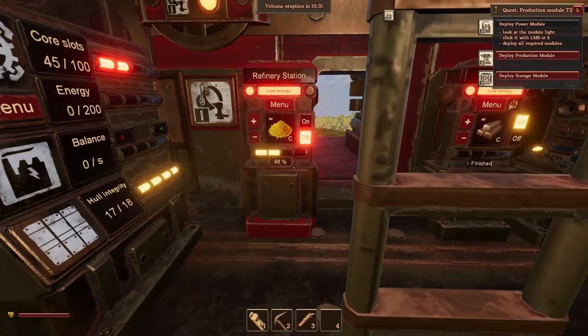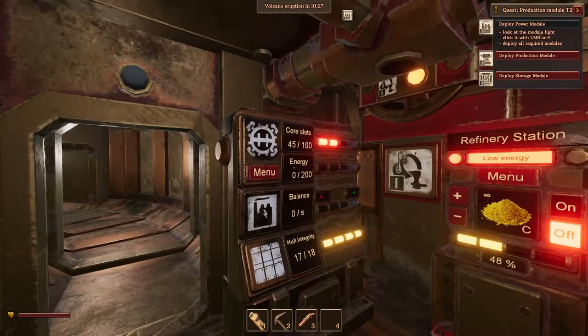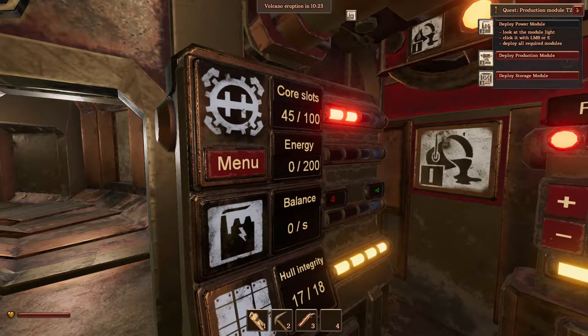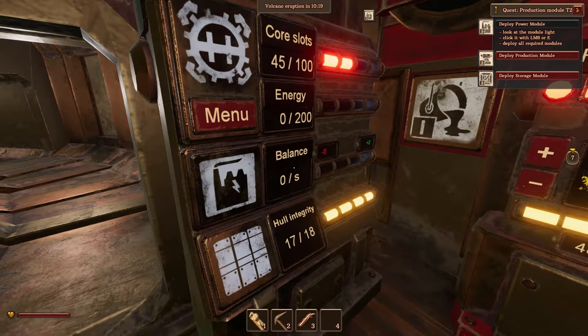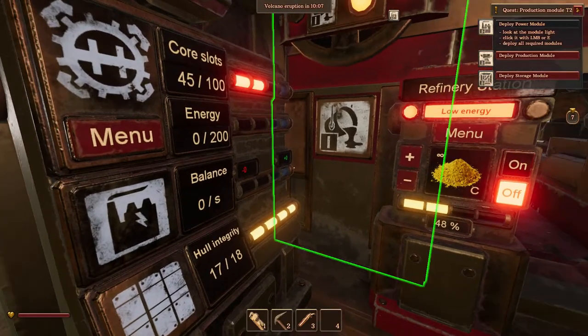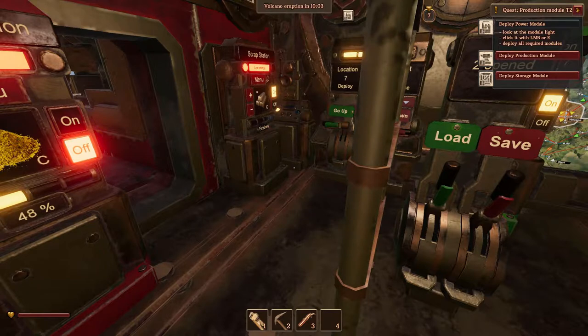I'm going to give you an example of when it can be very handy. If you look at my drill chip status over here, you can see I have 45 core slots open, I have zero energy in the bank, and we are actually not consuming or producing anything. We are in a bad state — without energy we can't do anything. In later updates of the game, we can't even move the drill chip, so if we were close to a volcanic eruption, we couldn't even go down to safety.